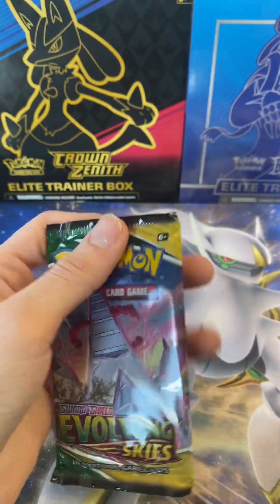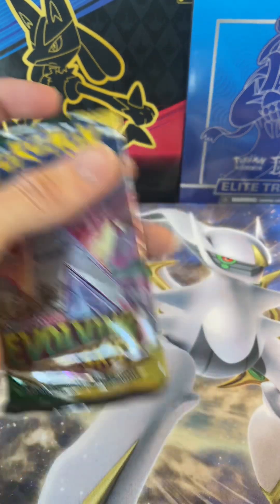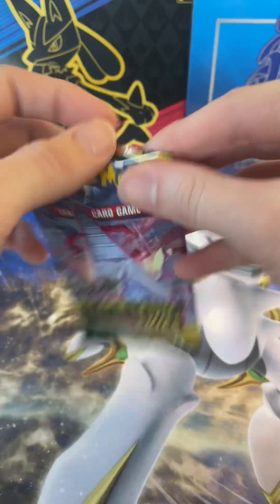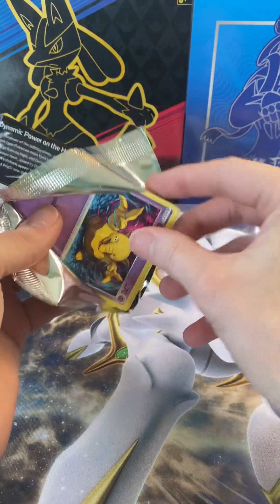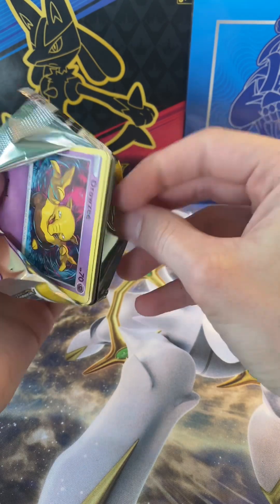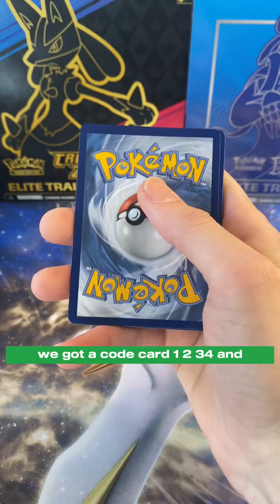All right, Evolving Skies. Come on, let's get the Moonbryon. Get out of here, Drowzee. We got a code card.